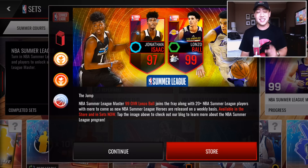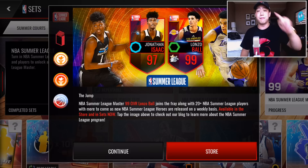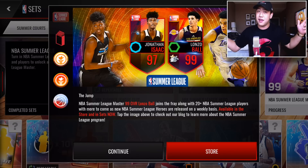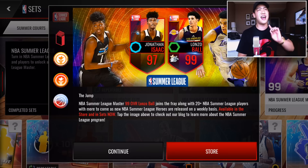This is pretty insane. We got a 97 overall Jonathan Isaac for the shooting lineup. The hero — or the master I should say — because Jonathan Isaac is the hero. The master is going to be the MVP himself from the Summer League, and that is Mr. Lonzo Ball.